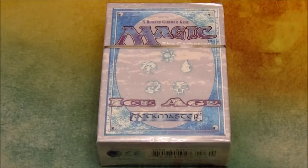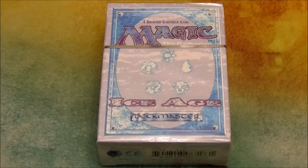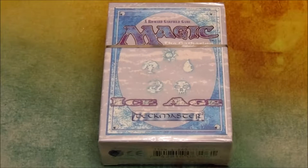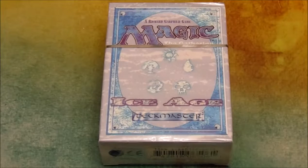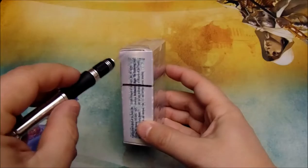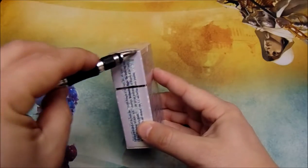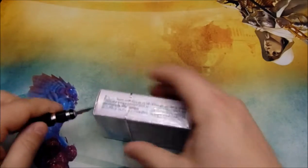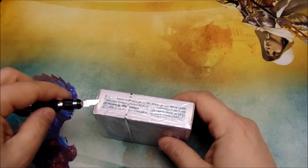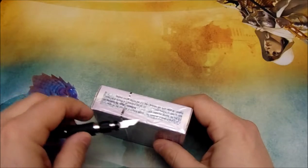MTG and me — this is Charles with the first part of a new segment we're calling 'Let's Play.' Julie and I are each going to be opening one of these Ice Age starter decks and building an Ice Age sealed deck from the contents. So let's get started. I'm just going to slice this open — there's a little pull tab down here but I gave it a yank and she didn't want to go.